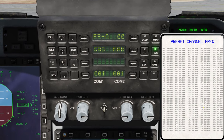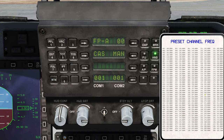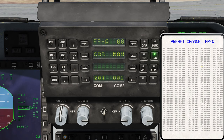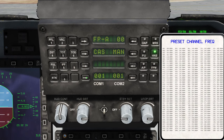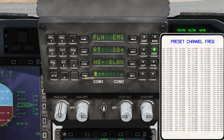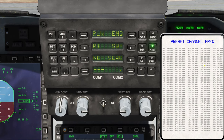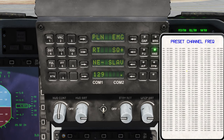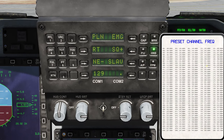For example, Georgia at War has 253 as its channel. So you go to COM1, click this arrow twice until it goes up, then you enter 129, and your frequency will be on 253.